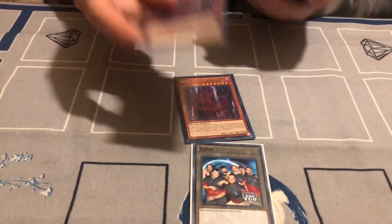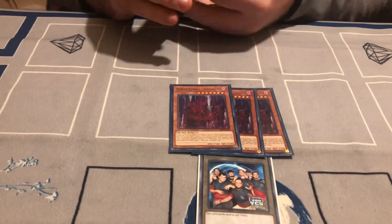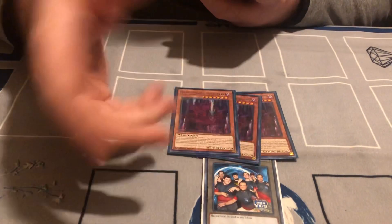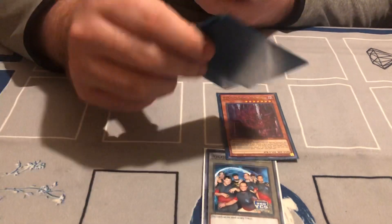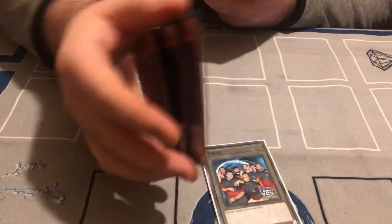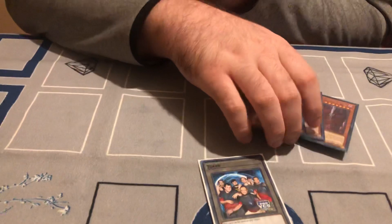Everyone knows what this one is — Vishuna. One of the best ones. Everyone who played Orcust last format, most of them who played going second played this card. It outs Titans, Colossuses, Dengirsus, Sunlight Wolves, so it's really good. Also, it's the level 7 you use to Synchro Summon with your level 8s in the extra deck that I'm going to show.